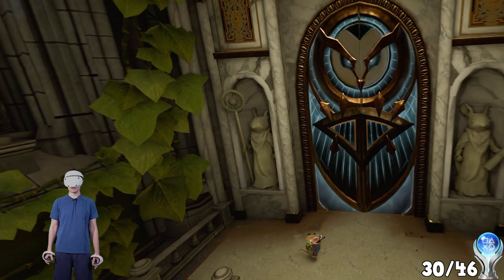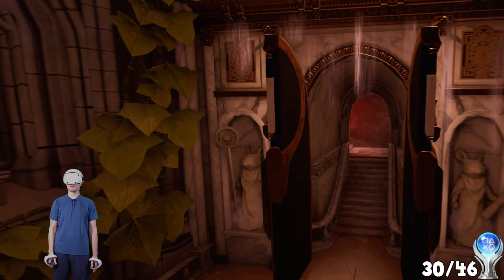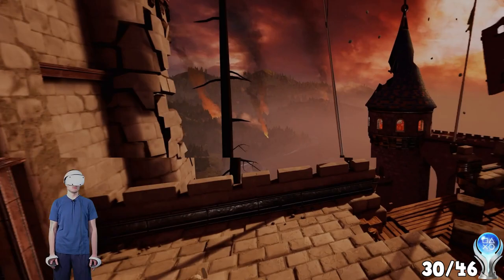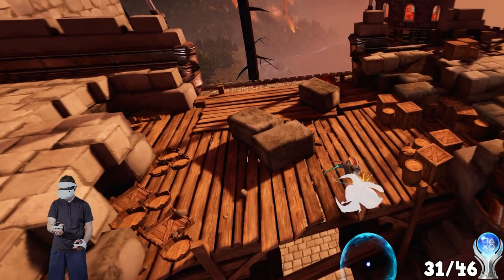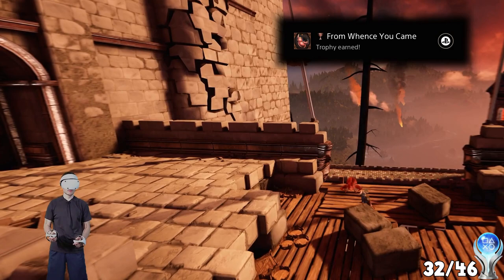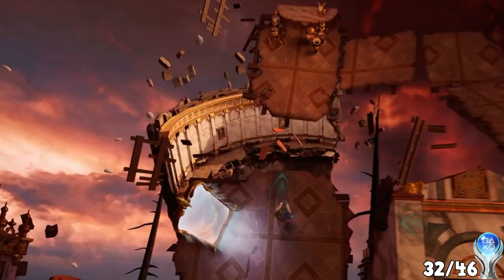Now it is time for our heroes to end this madness by taking down the evil owl Tylan. But to do this, they must first ascend to the Pinnacle. The Pinnacle is the final chapter in the game, and there are still many trophies to unlock. This includes knocking a Screecher off the edge of the map — From whence you came. There are parts of this level where gravity is shifted, and charging Quill's sword while in this alternate gravity rewards a trophy — Babe with the power.